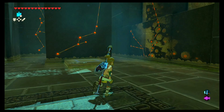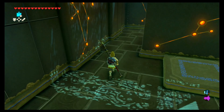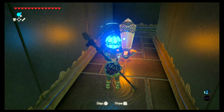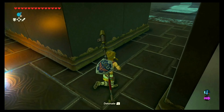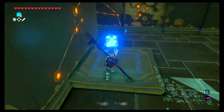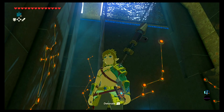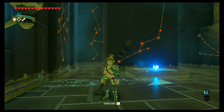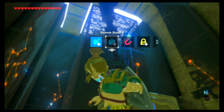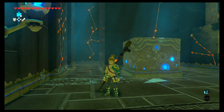In here we have a similar setup and we are going to approach it the same way, but let's first come around to the back side. This time it's a switch instead of a chest, but don't hit the switch. We want to place a round bomb on the floor next to it — don't detonate the round bomb yet. Come back around to the front and place a square bomb on the launch pad — don't detonate that yet either. Now is where we've got to be quick: first detonate the round bomb, and then detonate your square bomb. If timed correctly, this will hit another switch inside and open the other locked door in the main area. Let's head that way.